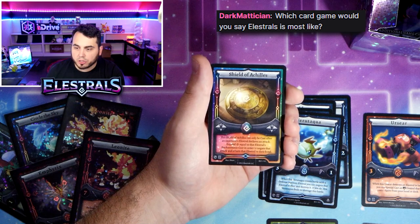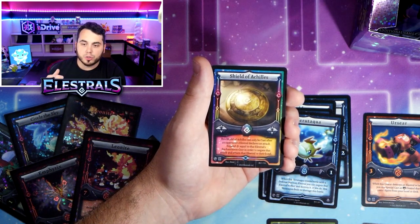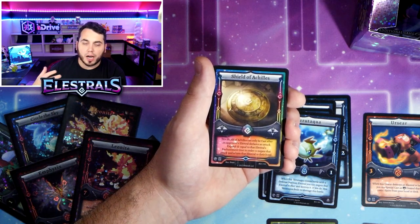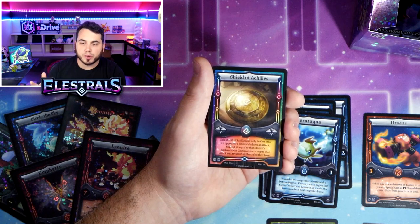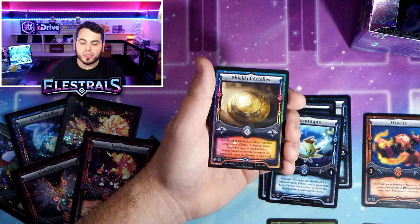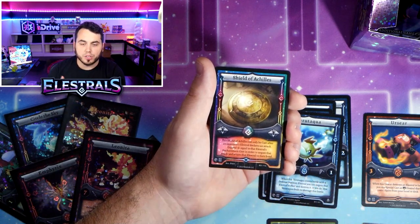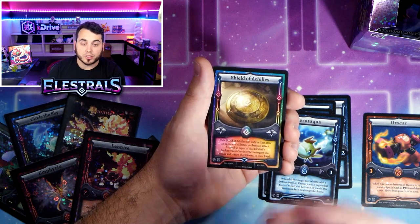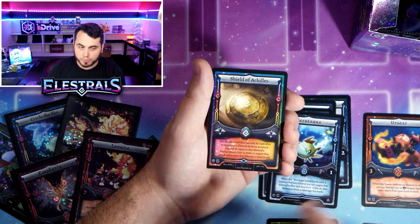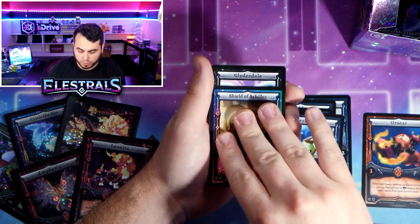What game would I say Elestrals is most like? The unique part about Elestrals is it combines your mana, your life points, and your energy into one system called spirits. Most people closely compare it to old-school goat format Yu-Gi-Oh, but it has more dynamics because you can move spirits around the fields in unique ways to activate effects multiple times.